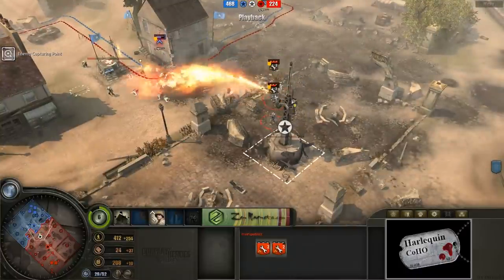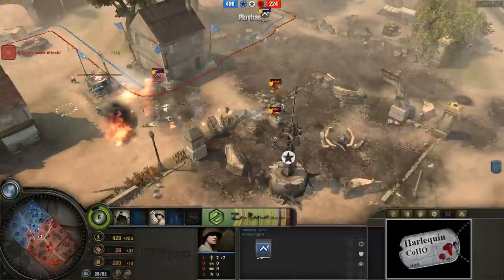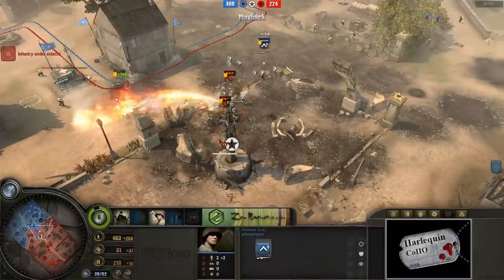So it looks like for the time being, Krypton managed to scare off the snipers that were kind of keeping his infantry from the center. These infantry are really, really having a hard time here. Luckily they're able to reinforce still from this forward barracks. That forward barracks is a real problem.